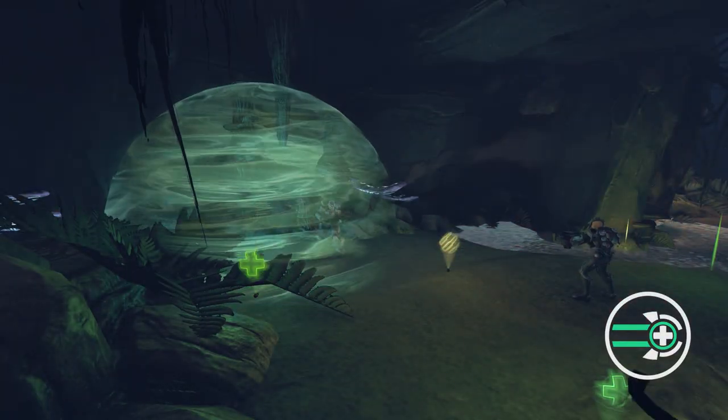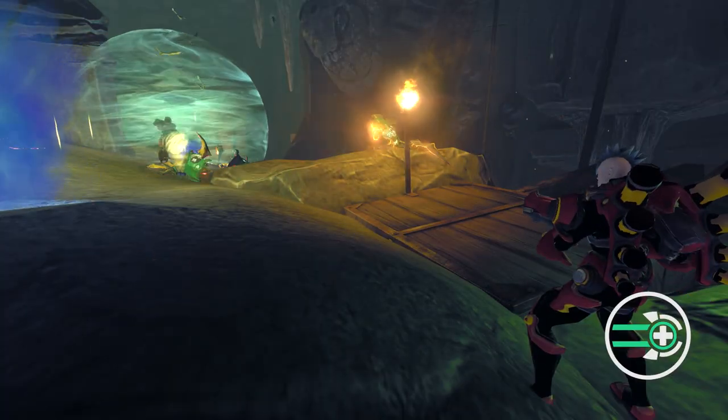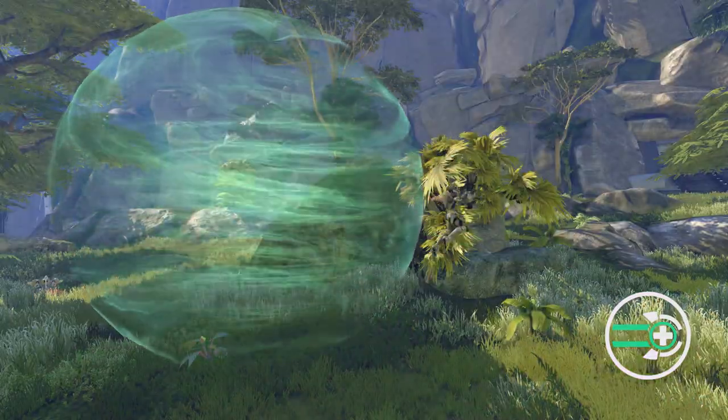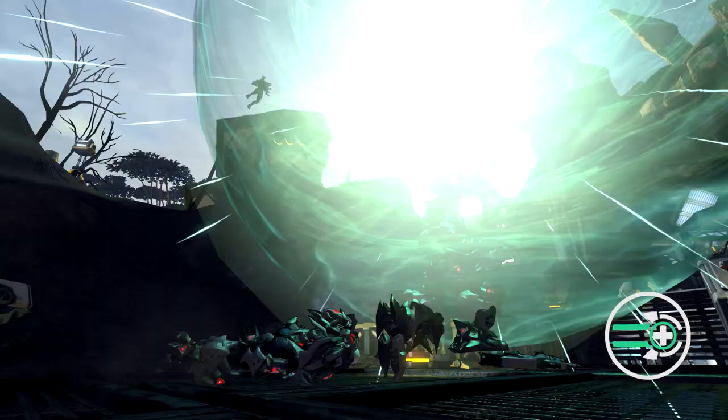Healing Ball is most useful to an ally who needs an immediate heal but happens to be a good 40 yards away. This ball of vitality can travel great distances, rebounding off surfaces before being remotely detonated to effectively heal the recipient and deal damage to enemies caught in the blast.